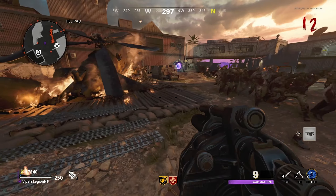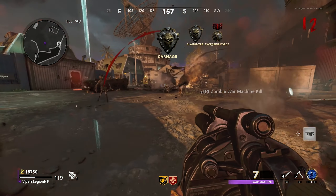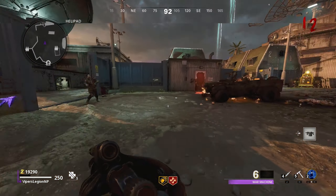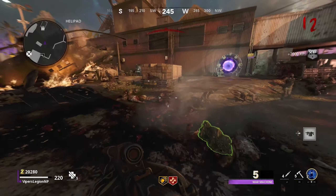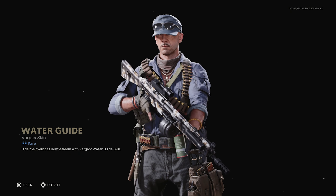If you have an entire horde of Zombies chasing you, all you need to do is shoot one Grenade out of the Grenade Launcher and you might be getting anywhere between 20 to 25 Kills. In other words, the War Machine is a really powerful Scorestreak. Eventually you will have killed 50 enemies with the War Machine and a prompt on screen will show up to tell you that you've completed the second Zombies Operator Mission in Season 4 for Vargas. When you complete this Operator Mission, you unlock the Water Guide skin.